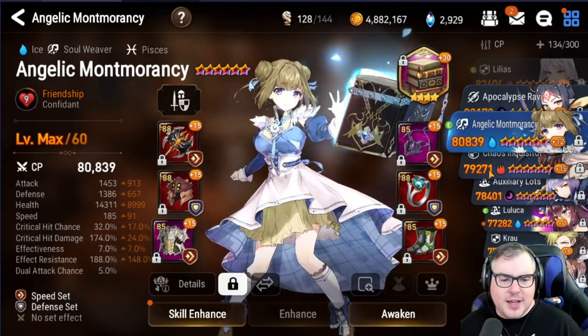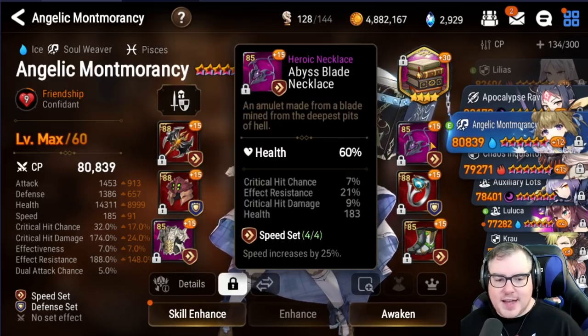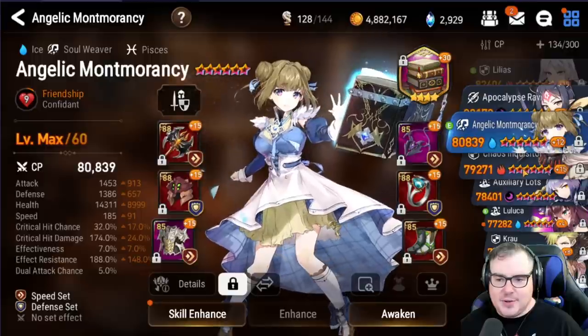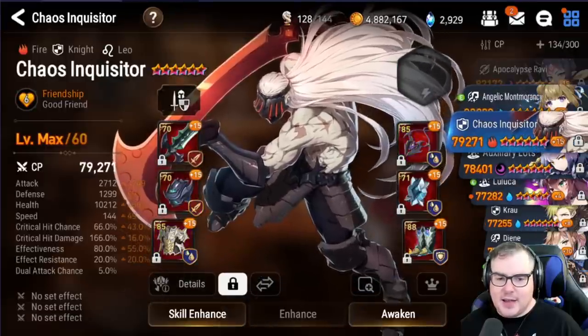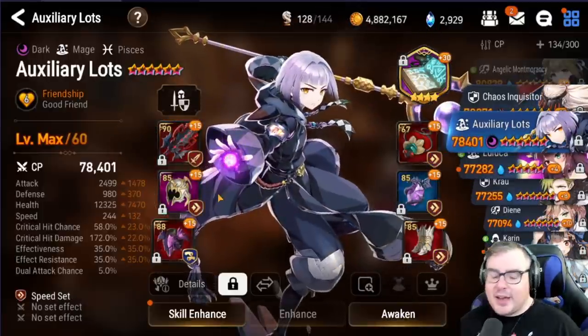As for A. Momo, I don't think I touched her either. These are her stats — I don't really use her too much, she's just kind of sitting here doing what she does. A lot of these are just filler gear builds.